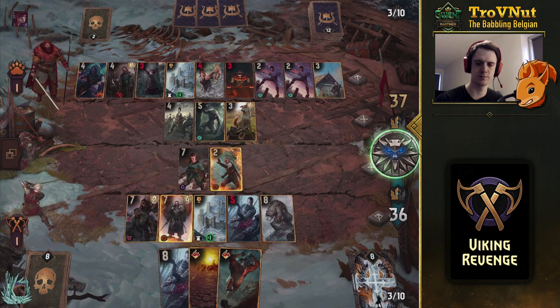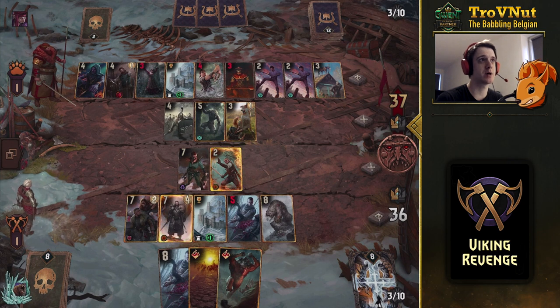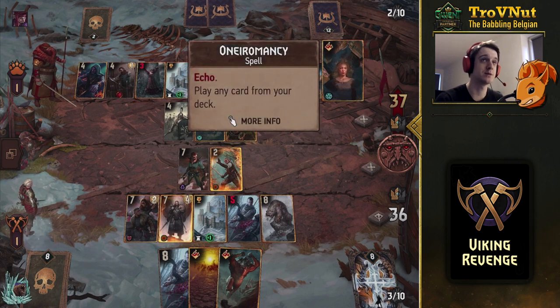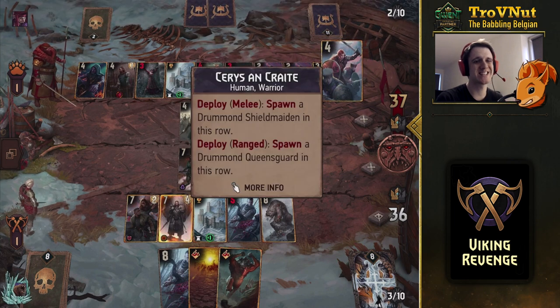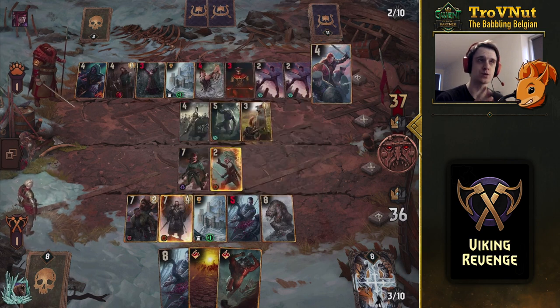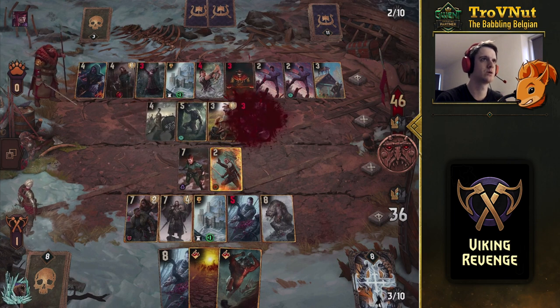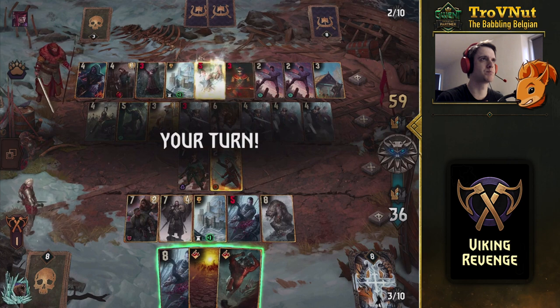Now Arnegat has four armor, but this basically blocks any card the opponent plays. Especially if they still have that card requiring three damage to activate — with Arnegat on the field, any unit they play just dies on impact. Saris will now die in one go, making this still a strong play.